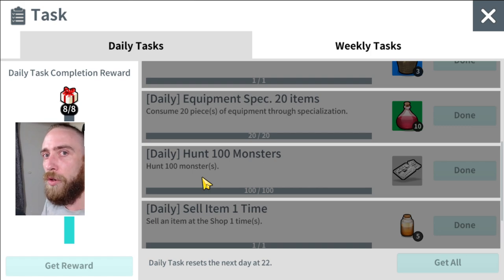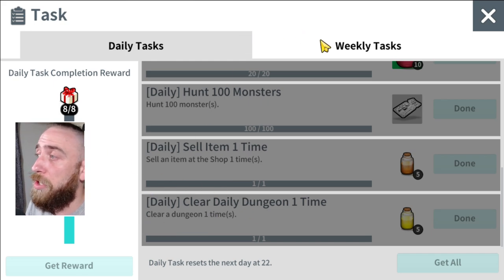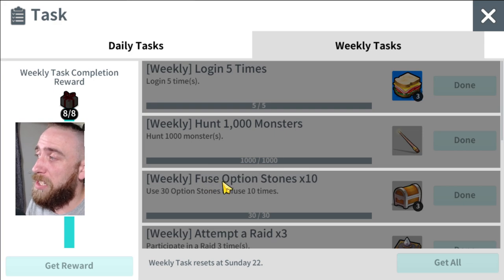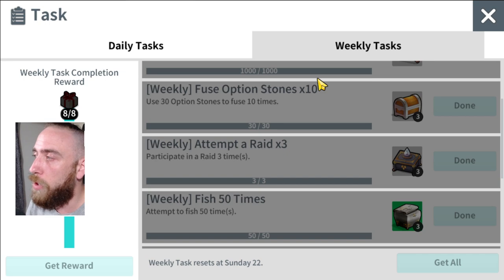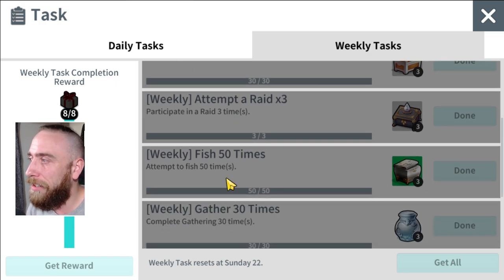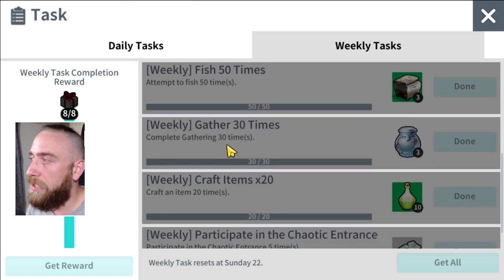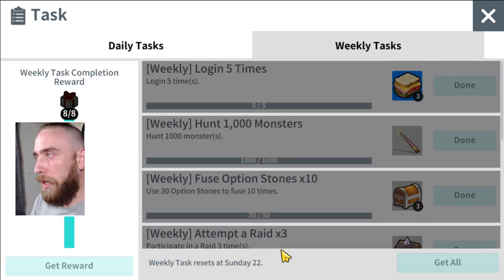I'm going to try to get a guide out every day, hopefully between 6pm and 8pm CEST, which is UTC+1 currently. For the weekly quest, it basically builds on your daily tasks — just complete your daily tasks every day and you'll complete the weekly task automatically. There are one or two extras like fusing option stones to make them higher grade, and attempting raids three times. There's also fishing 50 times, gathering 30 times, and crafting items 20 times — all stuff you'll be doing anyway as you play.